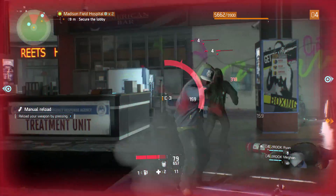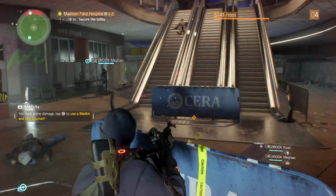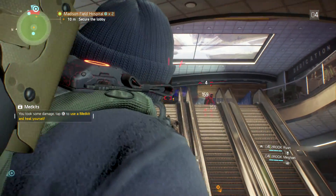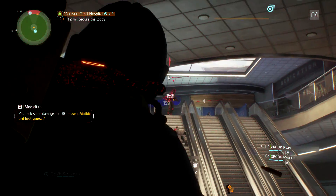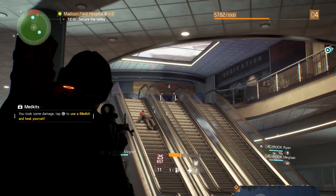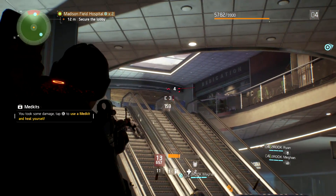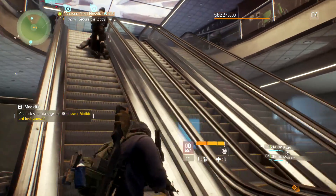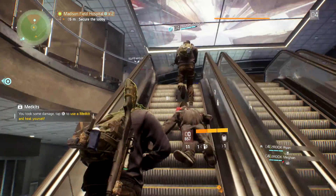Quick reload. Remember, double tap A to dodge out. Dude, this gun is amazing. I don't know why anyone uses anything else. Going up the stairs, boys. And don't forget you got a med kit. Yeah, I think I'm going to use that right about now.